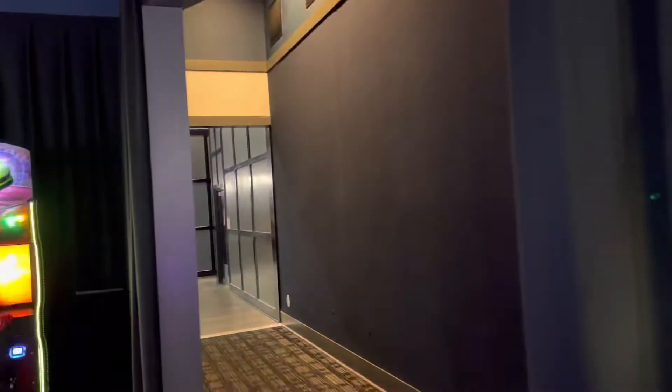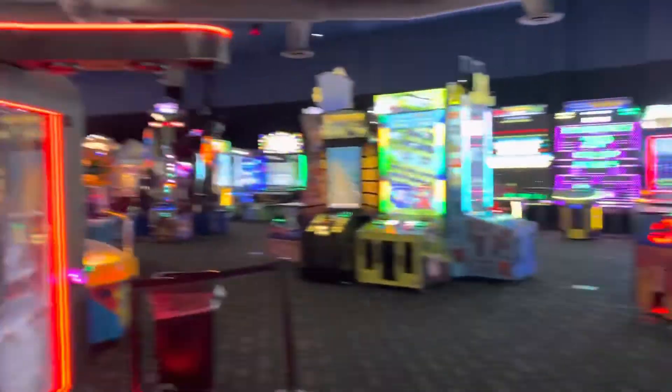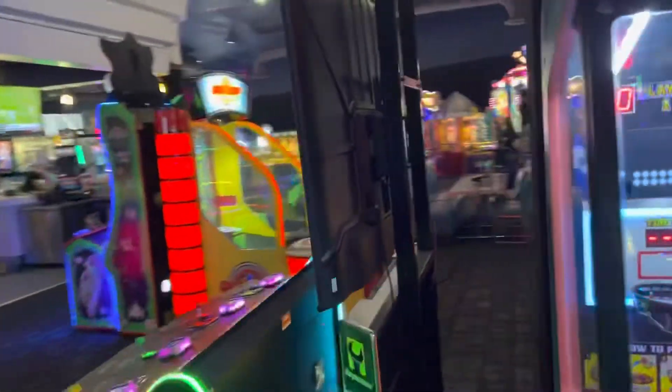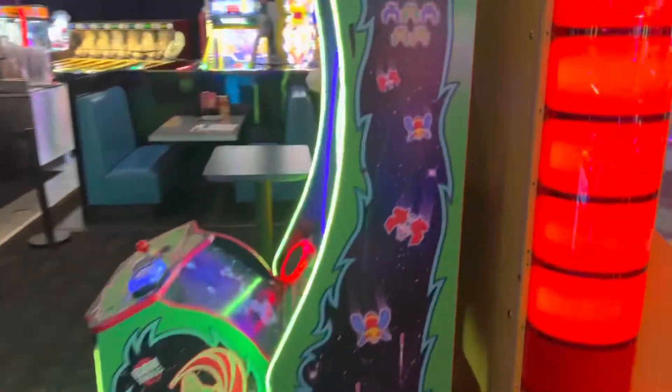Back there is the eating area — the kitchen and the bar and everything. Here's the Snowdown. There's an Ice Age, Harpoon Lagoon, Fruit Ninja FX2. Here's the Star Wars Beat Saber cabinet, a Basketball Pro, the Minecraft Dungeons Arcade, here's the Pong 4-player, and over here is Galaga Assault.